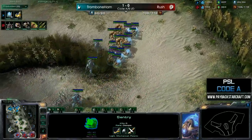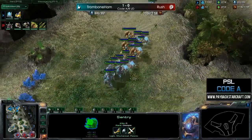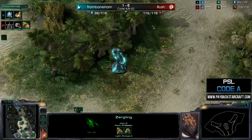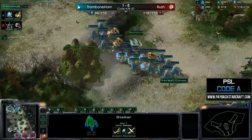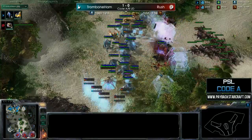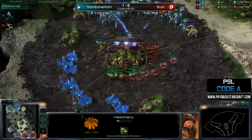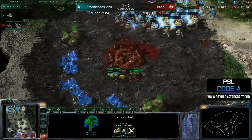One thing to note — this army move was not scouted by Rushers. Trombone Ham almost knew exactly where the range of the Xel'naga tower was and stayed out of it. The warp prism does come into view briefly but Trombone Ham pulls it out fast. There are a lot of roaches here and this is going to be pretty hard for Rushers to defend. The force fields are fairly good — not great, not terrible — and he's warping in stalkers. The third hatchery queen gets off one final inject but the hatchery will die before anything pops out of it.